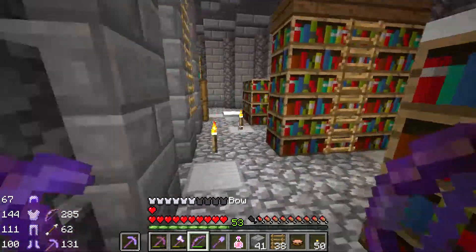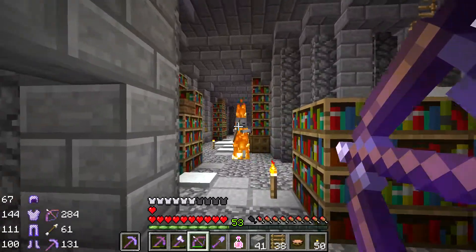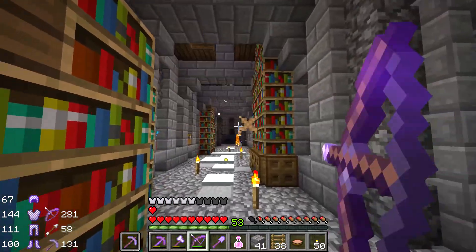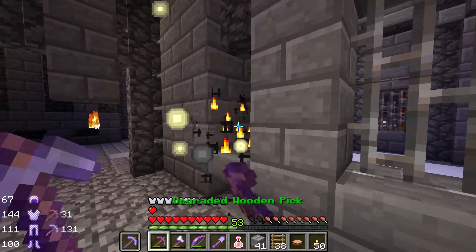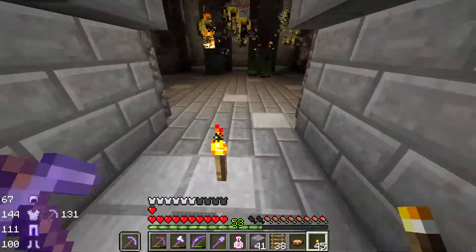Oh, that took like next to nothing. I still have a speed effect from the spawner at Intersection 2 that gives us a little bit of speed and strength — and oh, there's the blaze. And here is the spawner, gone. Perfect. Now there are also some ghast spawners out here.